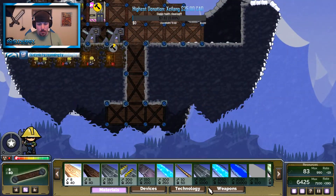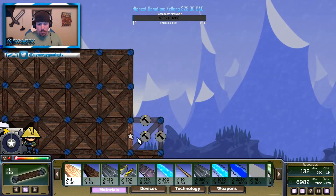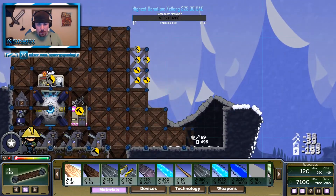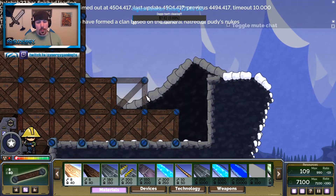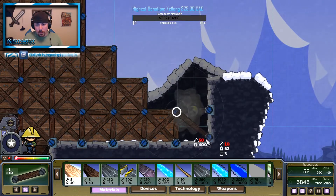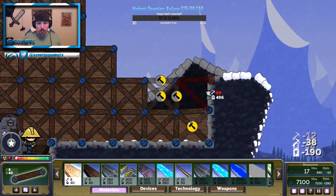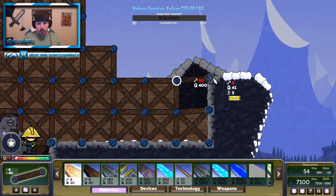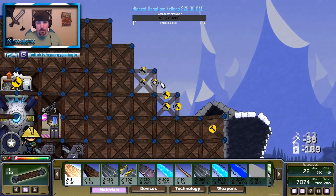Right now with my base, if they've zoomed in they probably know that I'm going nukes. Well, they're gonna know now because you told them on stream — yeah, we have that. But the point I'm proving is that nukes are not possible to counter easily.